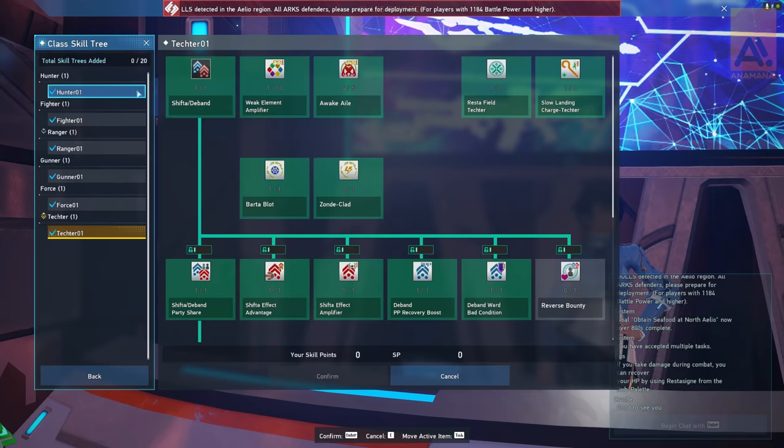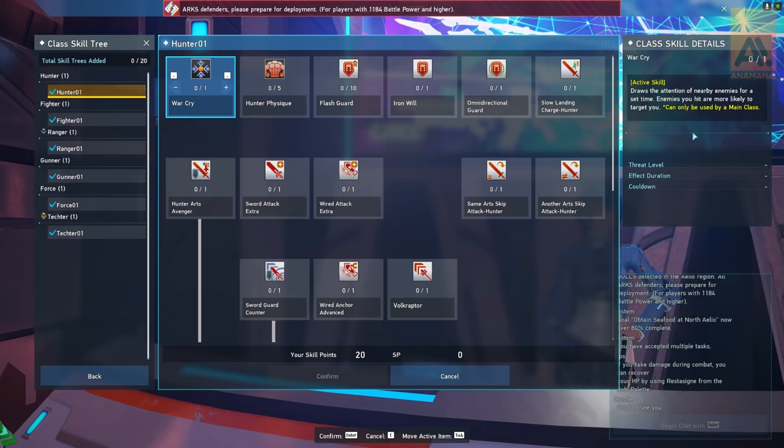So you're wondering how the heck do you get skill points? Previously in Phantasy Star Online 2, we actually got our skill points just by leveling up. However, this is no longer the case with New Genesis.